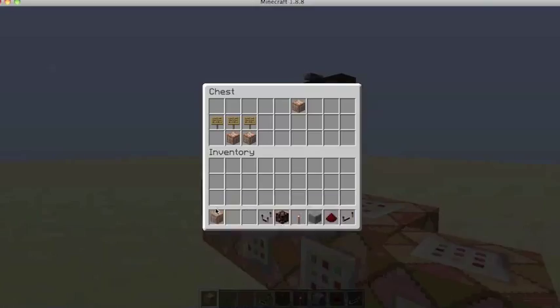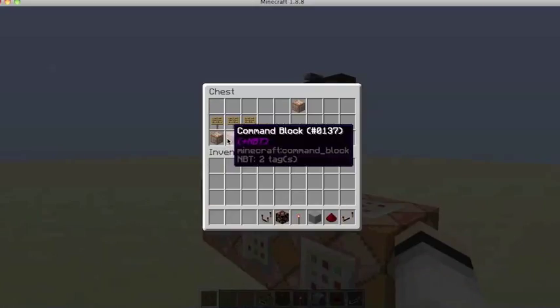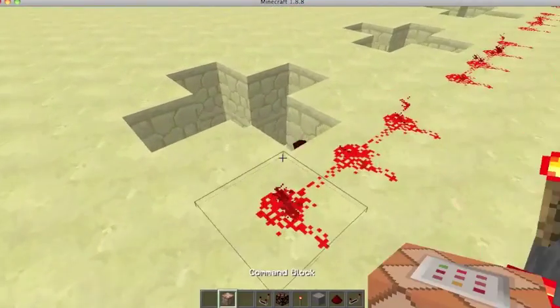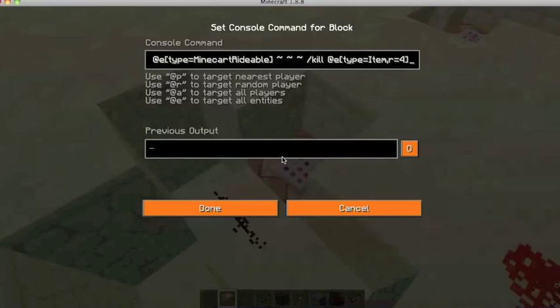Then you need a minimum of two command blocks. One that kills all the items on the ground - one that kills the items on the ground. It's going to be killing all the items in a radius of four of it.